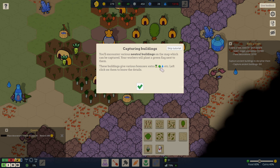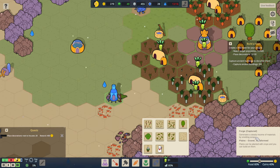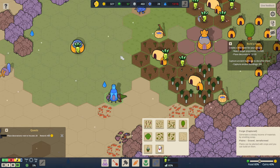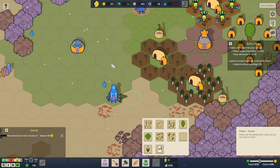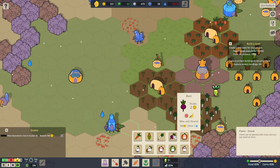What does that do just there? It generates a steady supply of materials by smelting scrap. So that's just going to generate a tiny amount of materials every so often. Do we have to have somebody going into it to work in it? I'm not quite sure. It's getting quite wintry around here — it's getting quite frosty. Maybe then, none of these farms are going to work in winter very well.